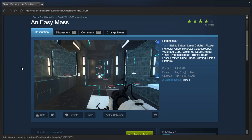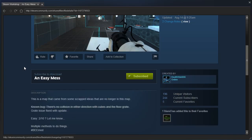An Easy Mess by Deathwish808. This is a map that came from some scrapped ideas that are no longer in this map. I've been there before - I've made a map wanting to use some idea, and then I try and build a puzzle around it, and then I end up removing the original purpose that the map was made for, because the puzzle around it was better.